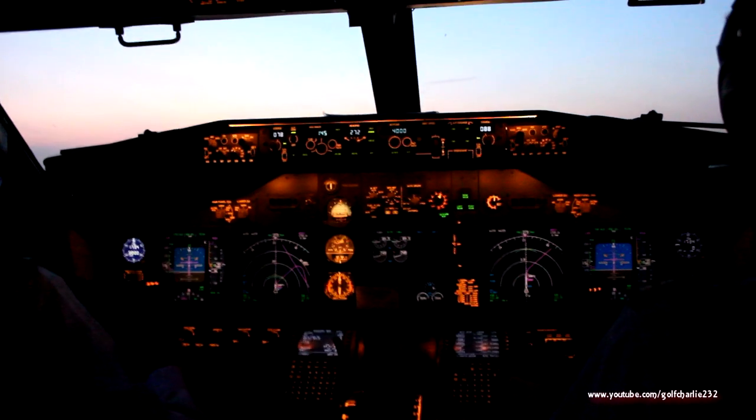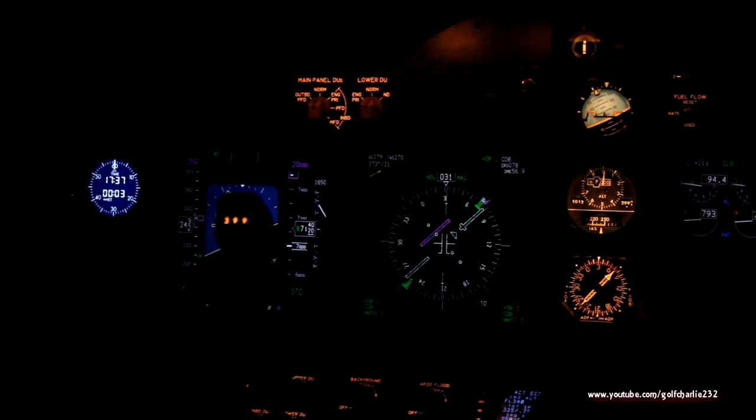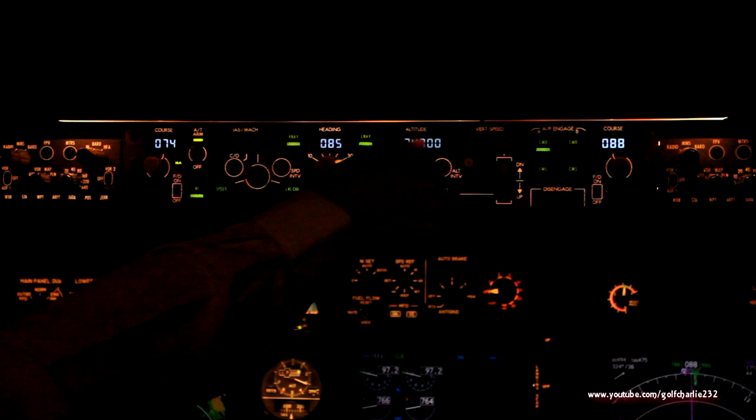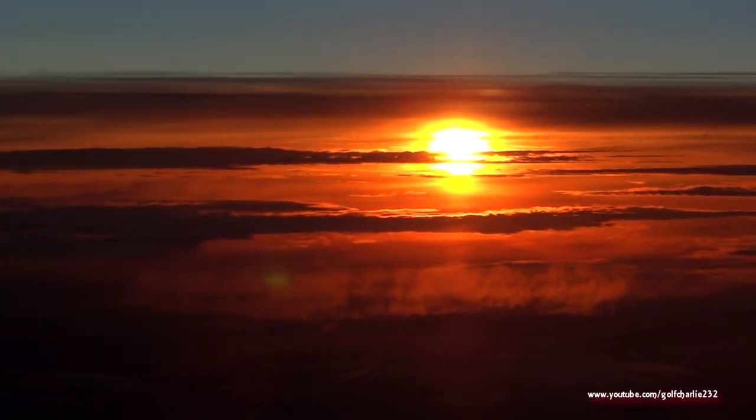Flight turn 130, cleared for takeoff. 11, 31, 13, 1640. 12, 22, 46. Runway 31 Center, line up. 3-1 Center, line up to the left, Southwest 846, exit right and ground point 65, get in. Right turn 65, Southwest 46.